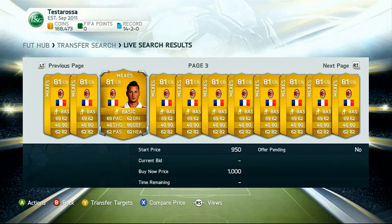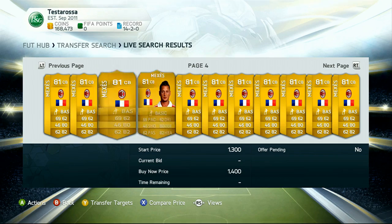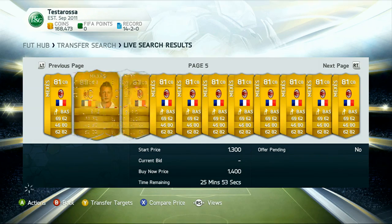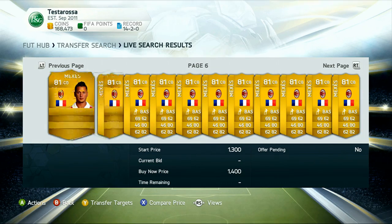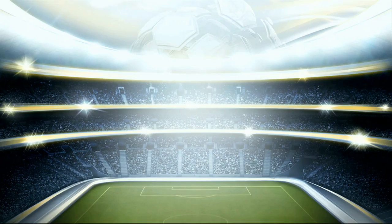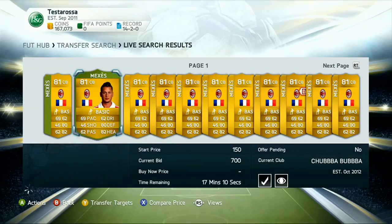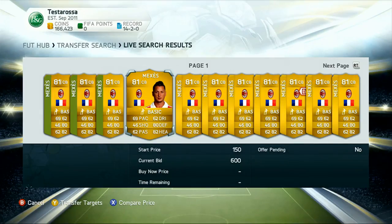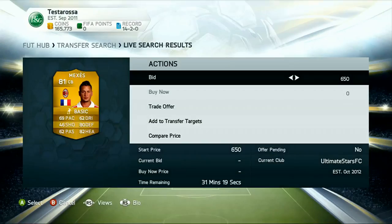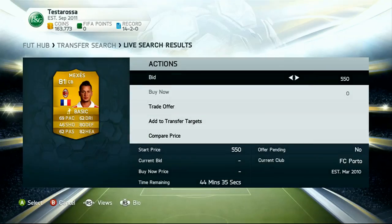You want to make sure you win an open bid and give yourself a profit margin of at least a couple hundred coins. Next, you want to mass bid on as many of them as possible and see how many you can win, then put a buy-it-now that's realistic. If it's too high, you're not gonna sell it. You can put it at a point where there's a lot of impatient people on Ultimate Team, and you have to take advantage of that.